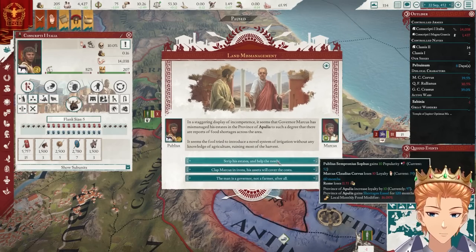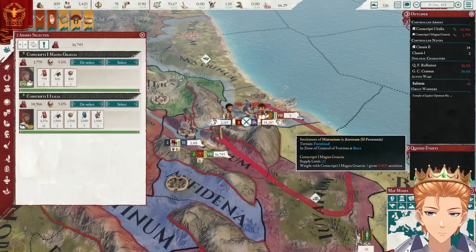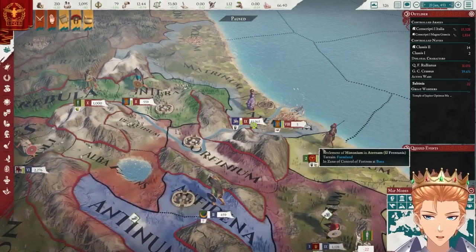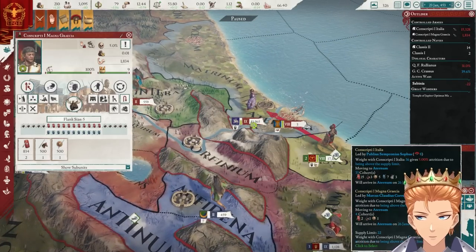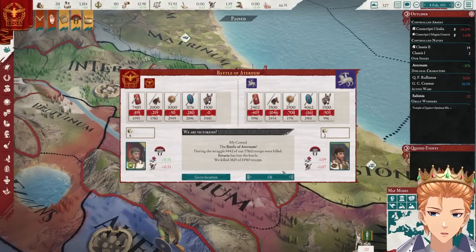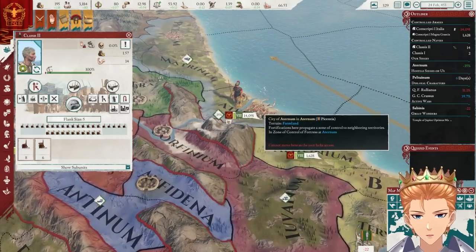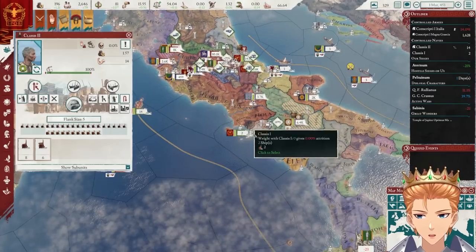Let's get started on this guy's capital. We're probably not going to get there on time, but if we fight them before they get their men back, that's probably a good thing. Morale takes ages to recover in this game. Let's go siege some stuff. I don't know if navies actually do anything for blockades, but I'll give it a shot.